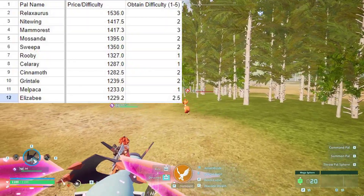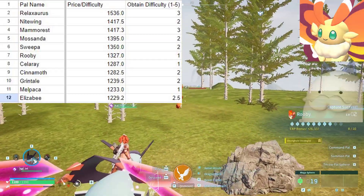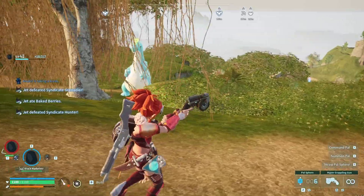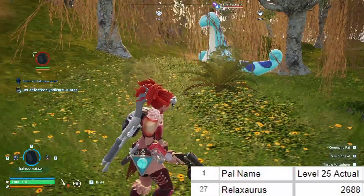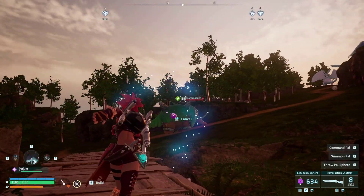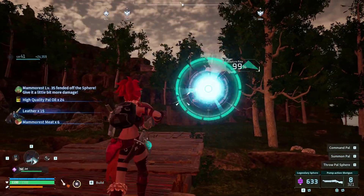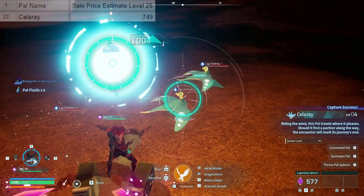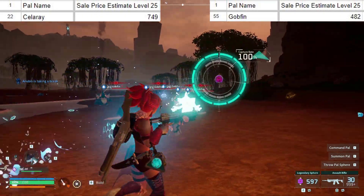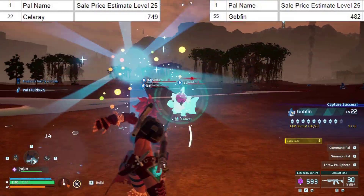The easiest pals to snag that also sell for a fair amount will be the Ruby, Malpaca, and Celerace. In the mid game, Cinemoths and Sweepas are still great, as well as Nightwings, although catching flying pals can be annoying. Relaxasaurus sells for a whopping 2,688 at just level 25, and while not the most impossible to catch, makes them a great target. If you need pal fluids, Celerace are actually better to catch and sell than Gobfins, as they go for a higher price and are similarly abundant — a counterintuitive result that's the whole point of the spreadsheet.